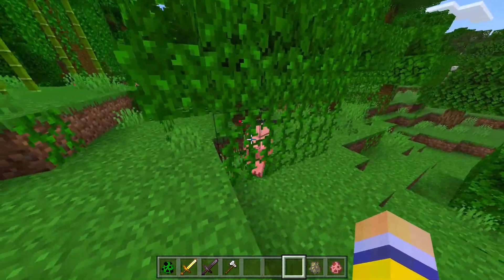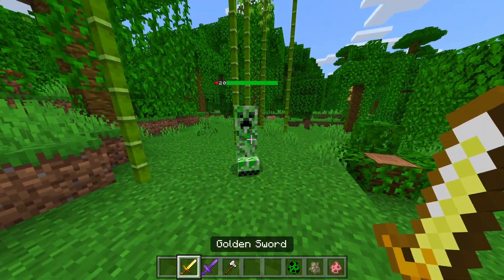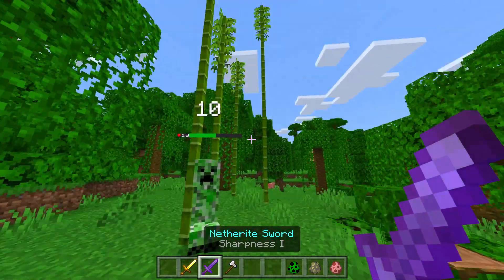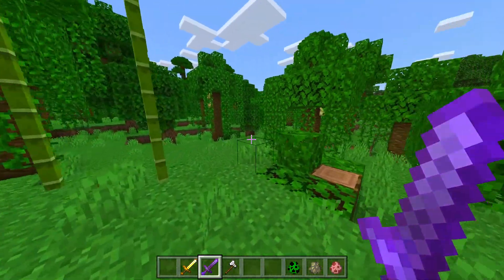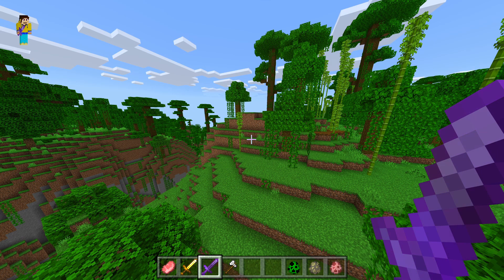The health bar and everything works very well. Now I've enchanted my netherite sword — let's spawn in a creeper and see how much damage it does. It does 10 damage, which is super cool. It only takes one hit to kill a creeper.